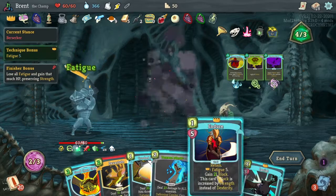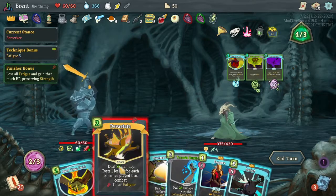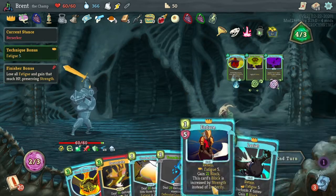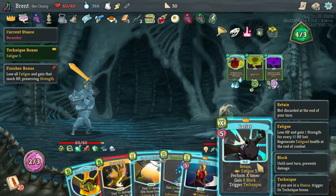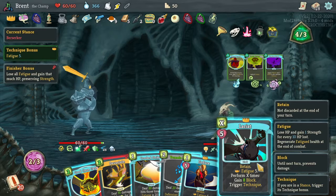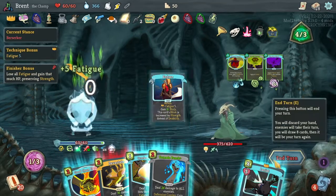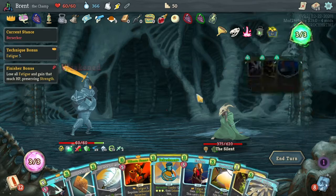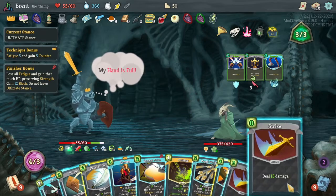Strike requires defensive - even though it has strike it's zero and it requires us to be in defensive and have power, not good. Lariat's good - trigger technique X times. I think I will take one of these places by the way, mostly because we're looking for more triggers or techniques for some of our cards in addition to what we're doing currently. I have to take more spice - I've already committed a little bit to it.